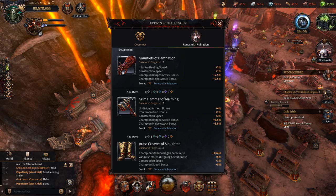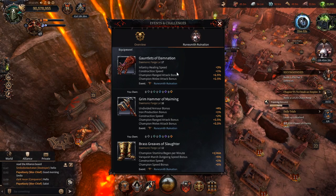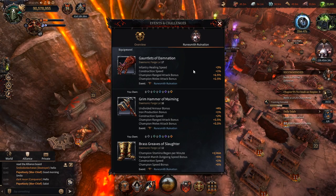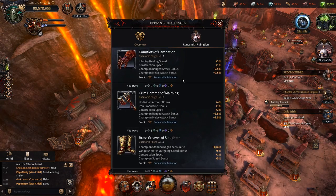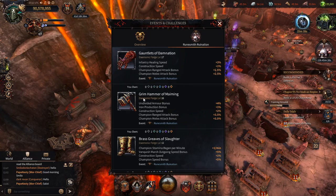The Gauntlets of Damnation also have infantry healing speed, which again you only need to equip just before you start healing things. It's a nice sort of side grade to get at some point, but you don't really prioritize it because the other items are just better and you have very limited amounts of materials.